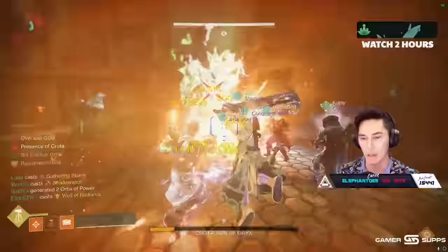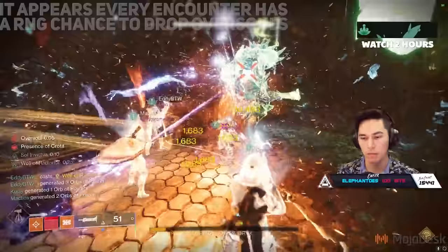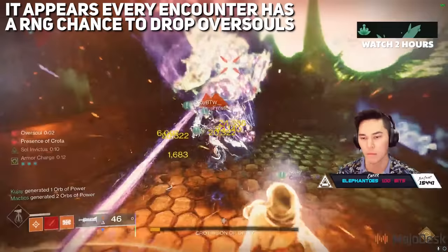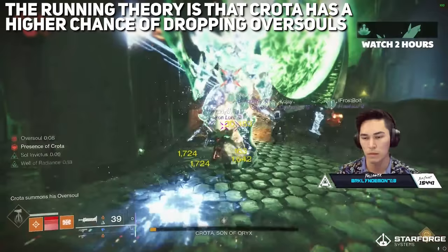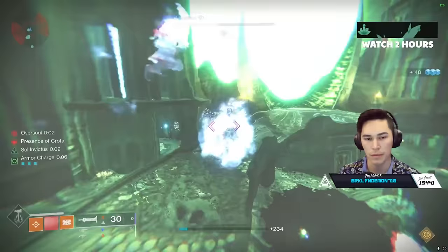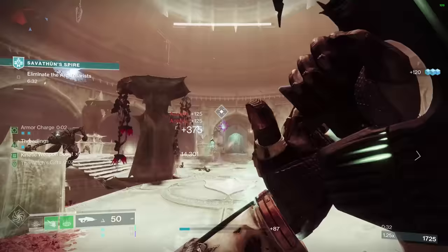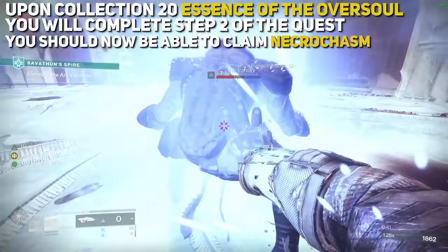Honestly, I don't know yet. In the Crota's End seal, you can grab Oversoul from triumphs, but it appears every encounter is just purely RNG. The running theory is that Crota himself has a higher chance of dropping Oversoul — I'm still testing this, but if you find that Crota is dropping more Oversoul for you than other encounters, please let us know in the comments. After collecting 20 Essences of Oversoul, you complete step 2 of the Bottomless Pit quest, and you can then claim the exotic auto-rifle Necrocasm from the sword vendor at the end of the raid.